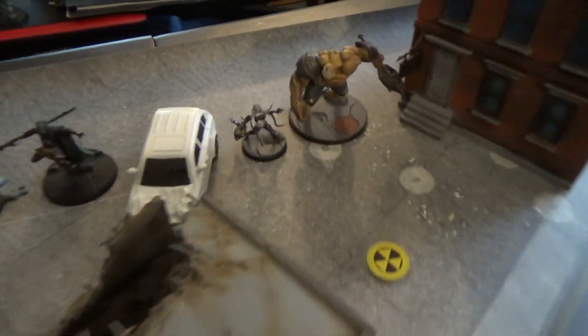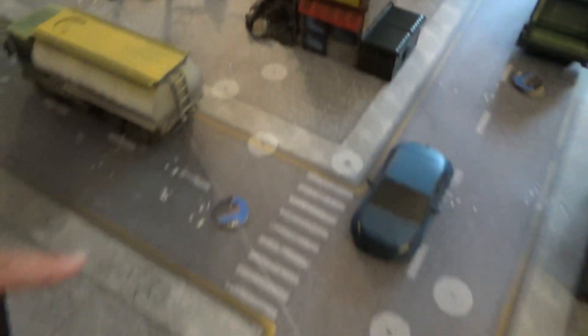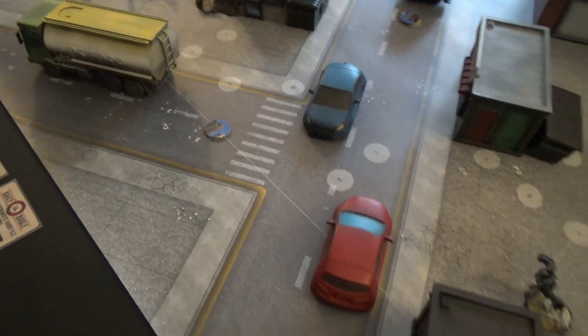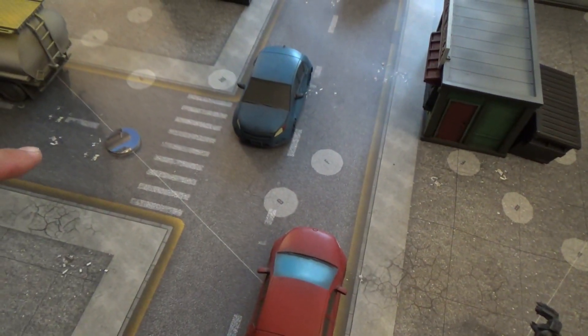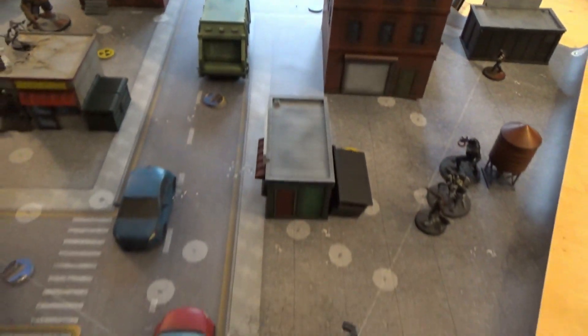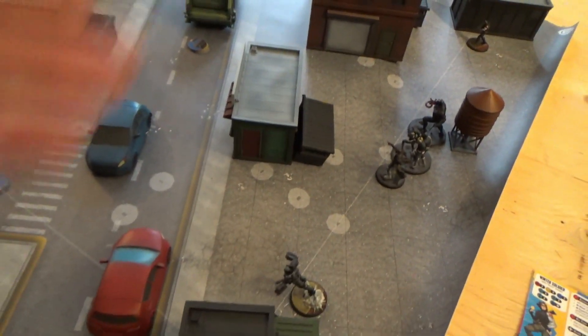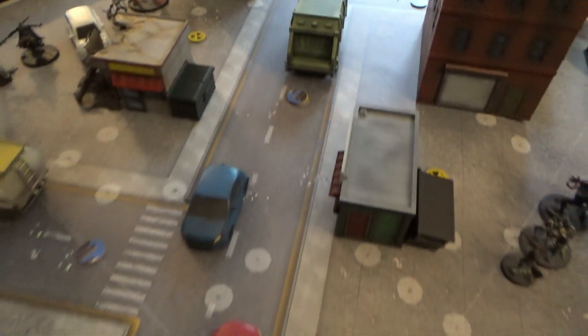All deployed. We have Black Dwarf and Black Swan right in the center with Corvus going up the flank to see if there are Senators over there. On this side, War Machine is looking to find the Senators as well. Nick Fury, Venom, and the Agents of S.H.I.E.L.D. are going right up the center with the Winter Soldier on the flank — see if it's over there. There's going to be a big fight right in the middle.